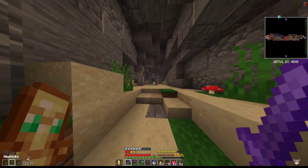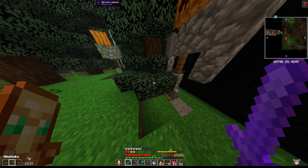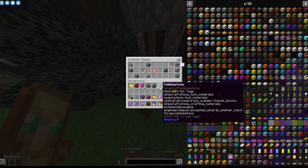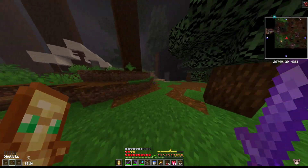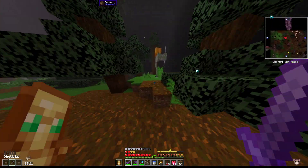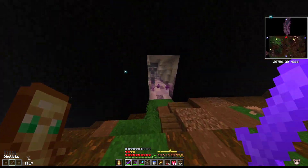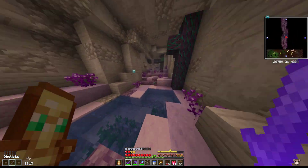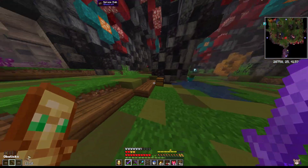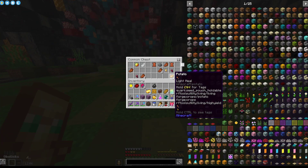A gluttony charm would be ideal but we don't get one of those until fairly late — unless we go and unlock Botania, so that's not for a long time. But yeah, at least it's a kind of easy vault right now as opposed to being tough.